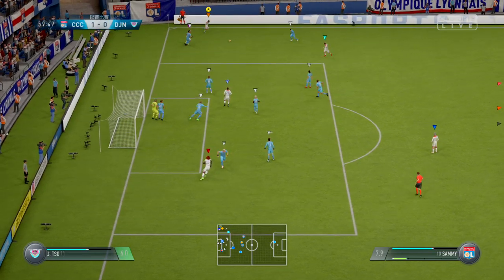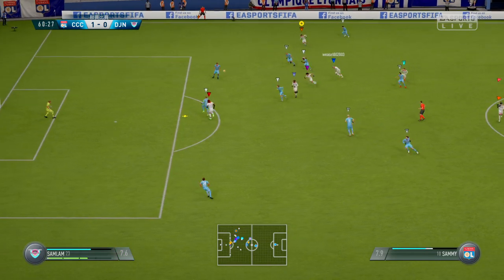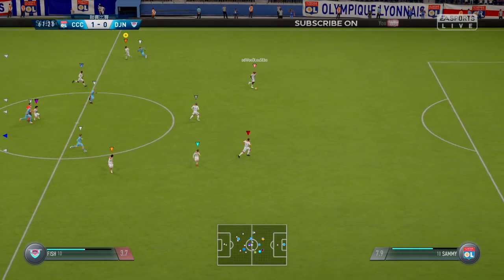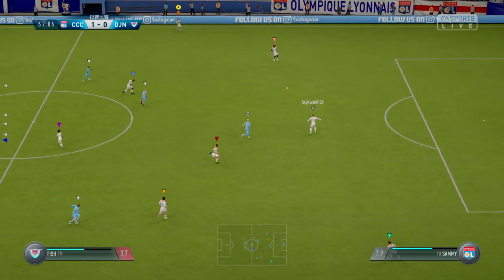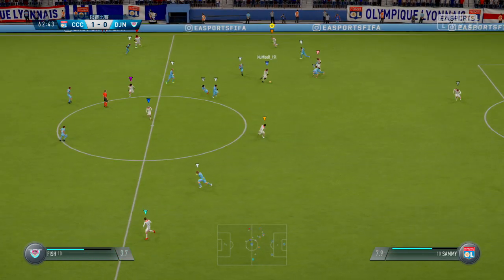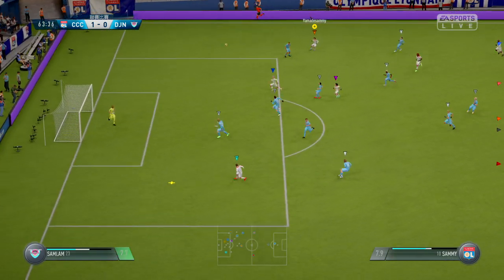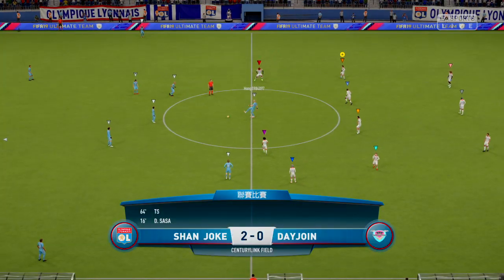A short corner — blocked off the pass there. Good work, really, to read the intention of the pass. Keane, Cacho, Sammy — just a period of keeping the ball for the team that are winning the match. Building steadily here, keeping possession. Tony — two in front now. Keep the concentration and they've won this match, I think.